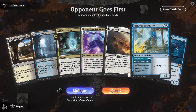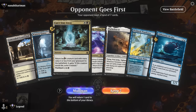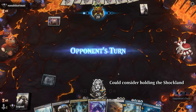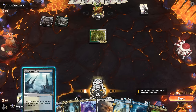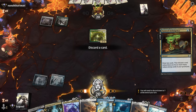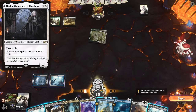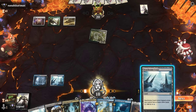Game 2: We're on the draw, with a way to reanimate and a way to mill, just missing a discard outlet for Parhelion. Prankster might find it. Opponent is green/white with Voice of Resurgence so we'll be mainphasing spells. We play Tainted Indulgence and discard Parhelion — Grease Fang is ready to go. Opponent might be a hatebears deck, keeping up three mana. We go for Grease Fang anyway.